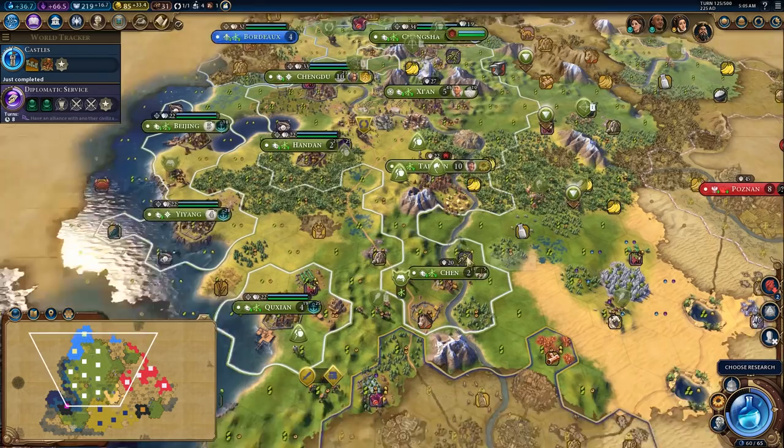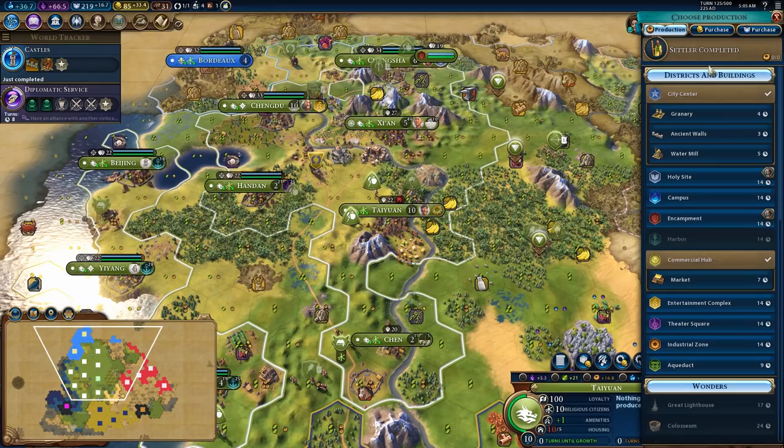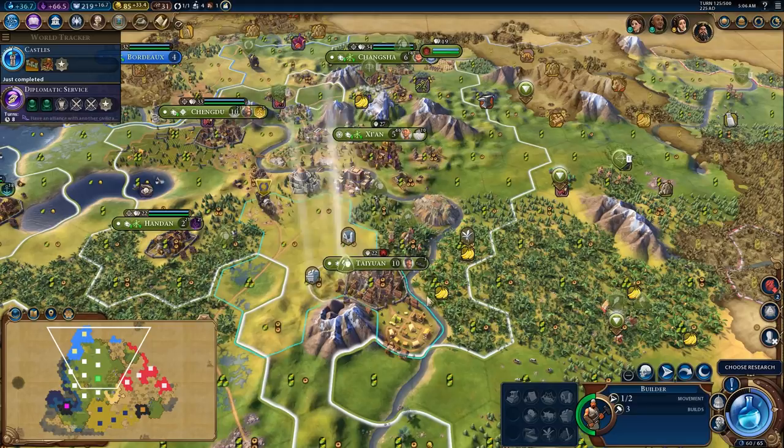There's castles. So what we're going to do is get ancient walls, chop, and use the overflow to go into the Mont Saint-Michel.